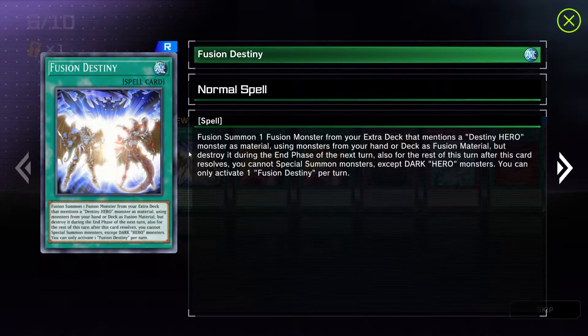Fusion Destiny: Fusion summon one fusion monster from your extra deck that mentions a Destiny Hero monster as material, using monsters from your hand or deck as fusion material, but destroy it during the end phase of the next turn. Also, for the rest of this turn after this card resolves, you cannot special summon monsters except Dark Hero monsters.